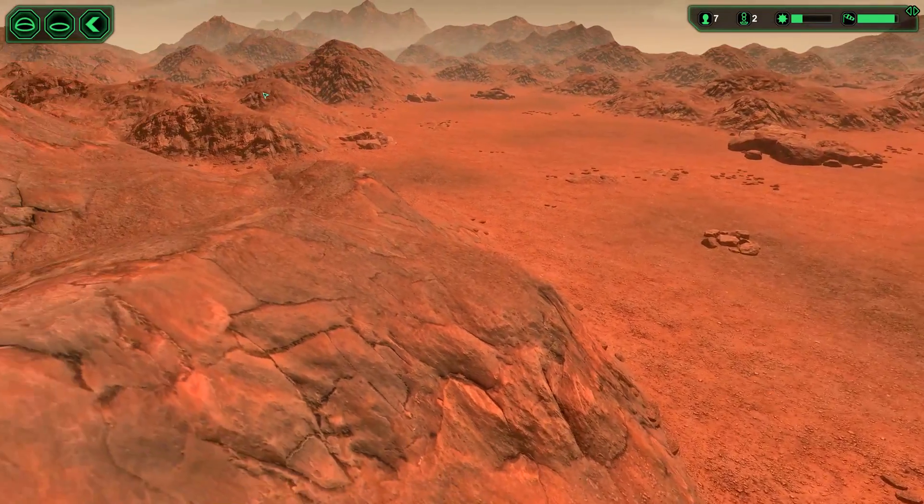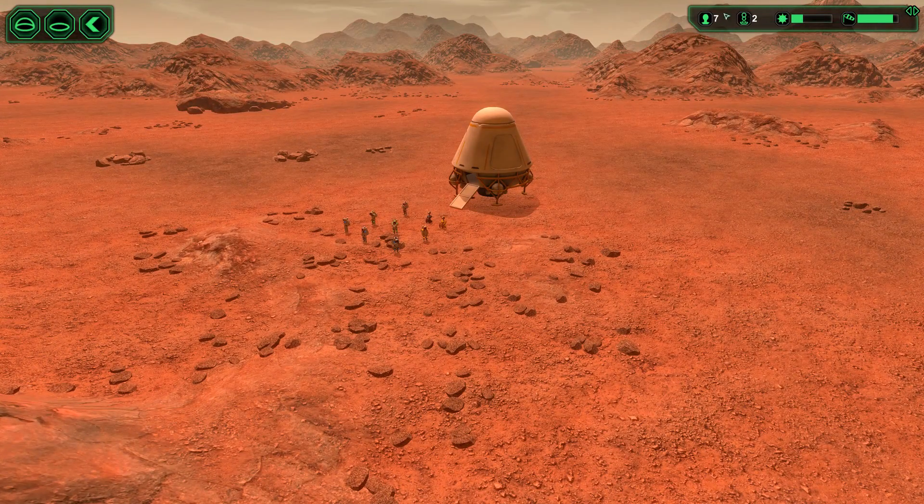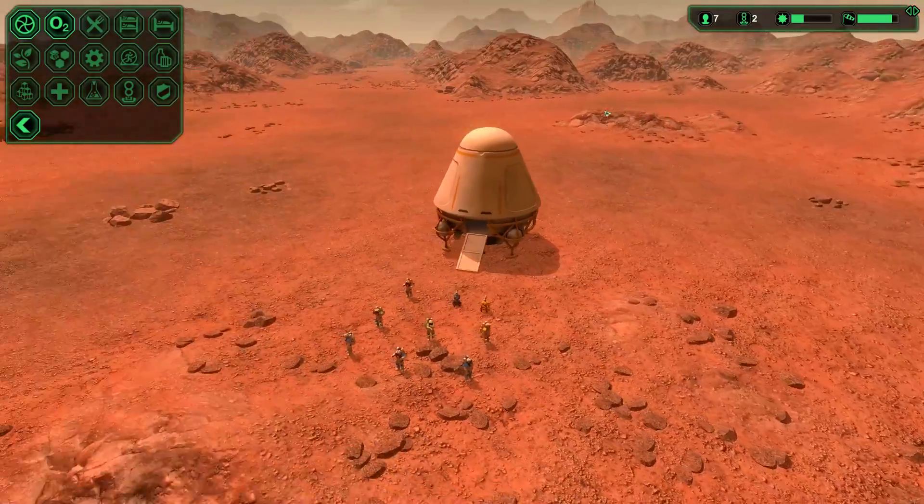Look at this planet — it controls very smooth, I like that a lot. Over here we got an indicator: we got seven colonists, two bots, day zero, hour nine, and wind strength 49.